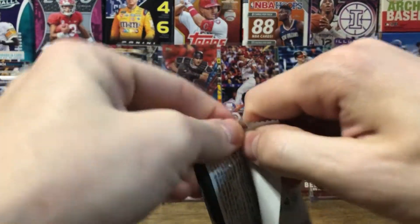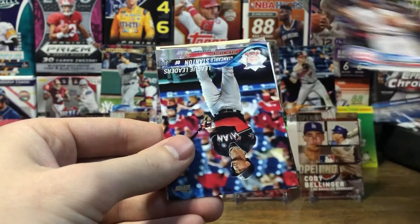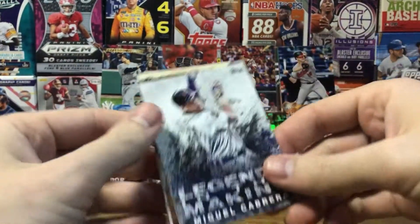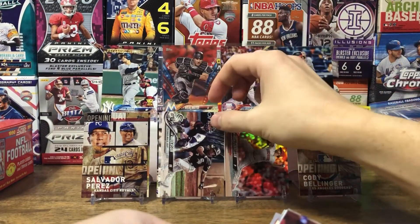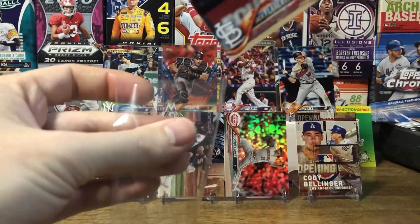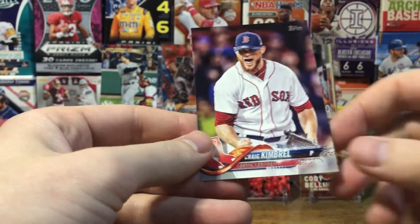Last pack: Bruce Maxwell, Koji Uehara, Giancarlo Stanton League Leaders, Legends in the Making of Miguel Cabrera, Miguel Sano Opening Day, Tim Anderson, Jack Flaherty rookie card — that's pretty cool — let me sleeve that up real quick. A Ricky Nolasco, JT Realmuto, and Craig Kimbrell.